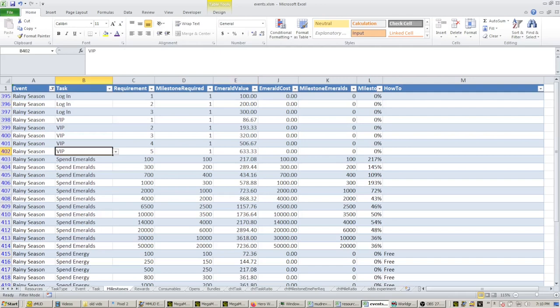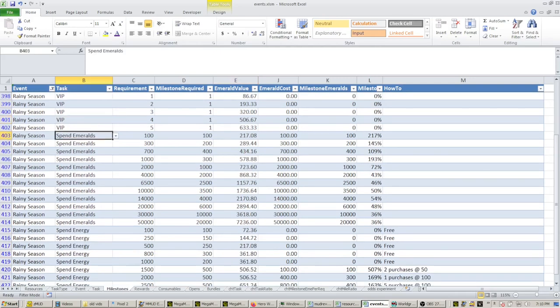Many of these tasks, they just are what they are — you're not going to do anything special to get anywhere. But for spend emeralds, what I have listed is each one of the milestones along the way: spending 100, 300, 700, etc. And then what do you get in terms of emerald value in return? Again, all these things are the pouring rain, which opens up into the other types of jars, and you get titan skin stones, soul stones, potions — all that — simplified down to emerald values.